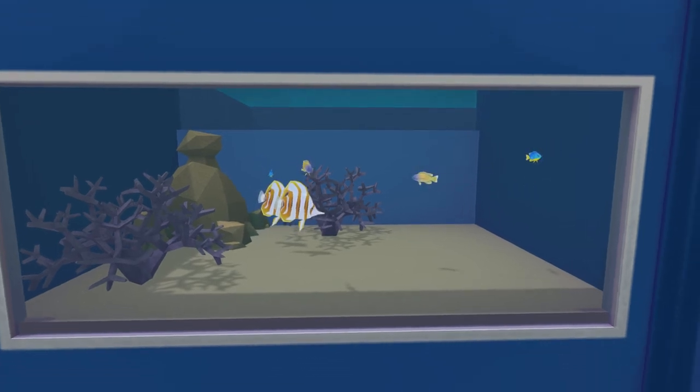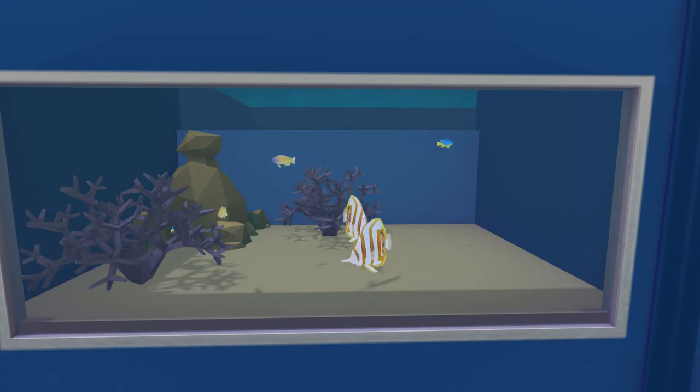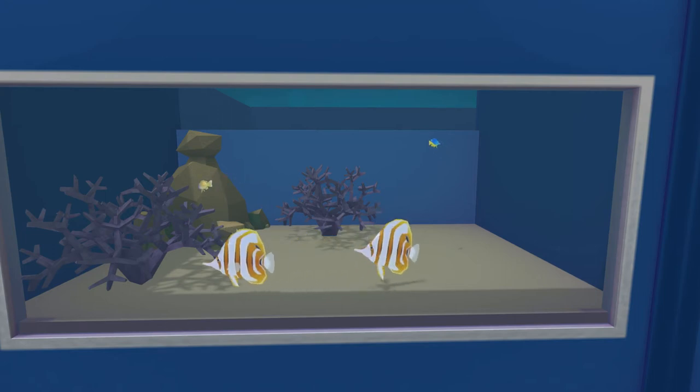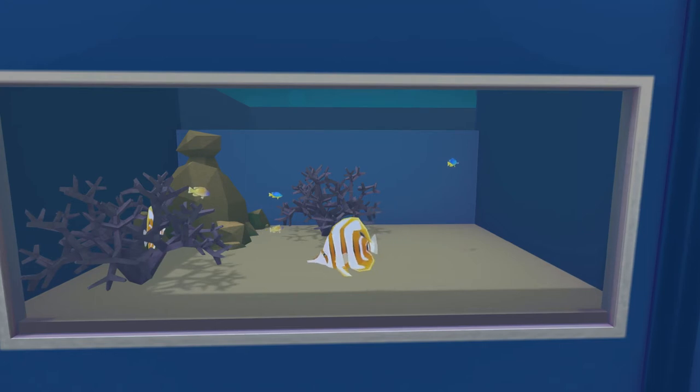Ideally, these guys need to be fed three times a day. And they're also quite picky eaters because of those tiny mouths. You've got greedy fish like damsels and groupers that are pretty easy to feed — you just drop any kind of food in the tank and they eat it up. Whereas these guys can be quite picky.